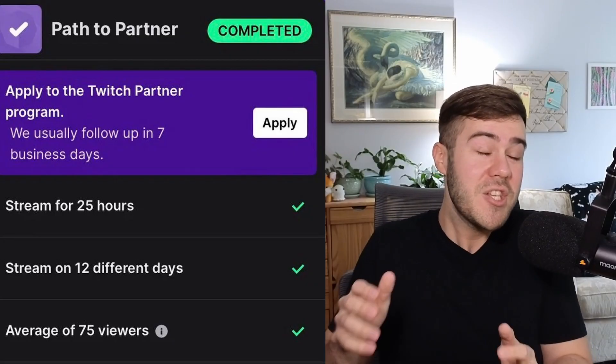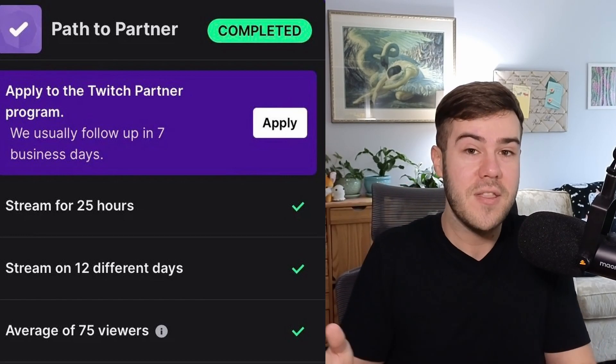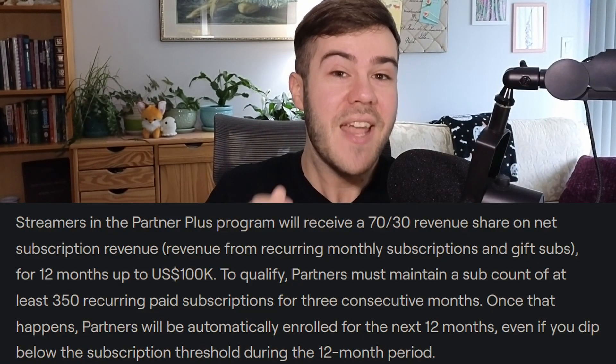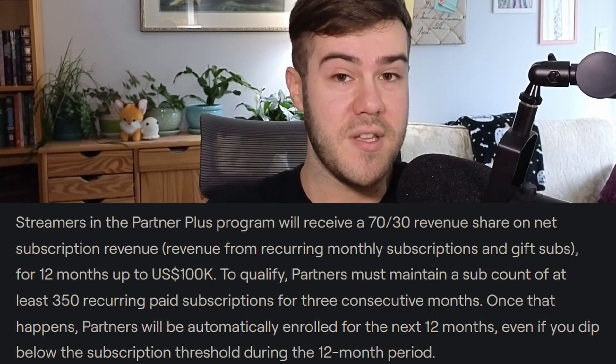Not only do you have to be a Twitch partner, which means you have to have at least 75 average viewers for your stream, as well as Twitch actually accepting your application into the partner program after you've hit the requirements — but now you also have to have at least 350 subscribers on Twitch in order to be eligible for the 70-30 split.